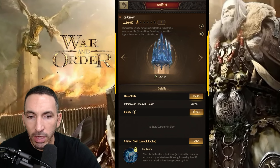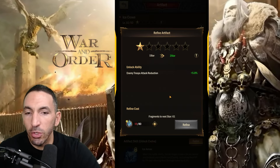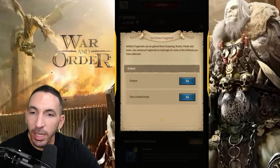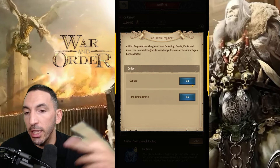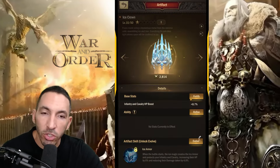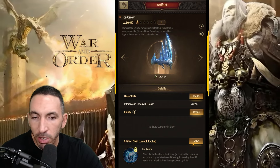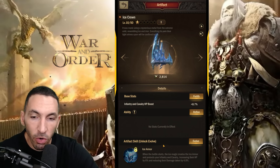In order to get it to the next star, I need 61 fragments — which is going to take a long time. The two ways to get them currently are through conjuring or through events. We had one event going on that offered some fragments, not a crazy amount but some were available.